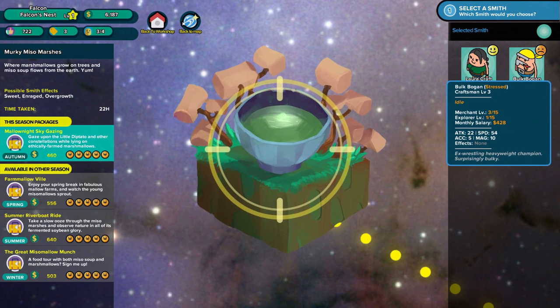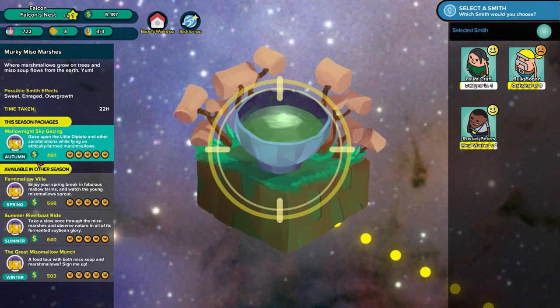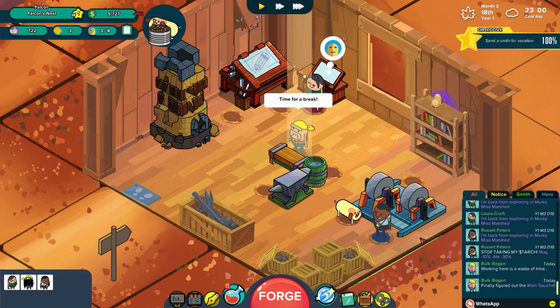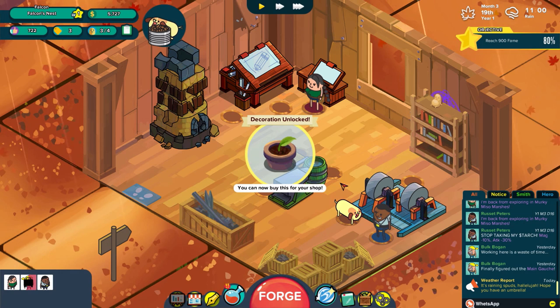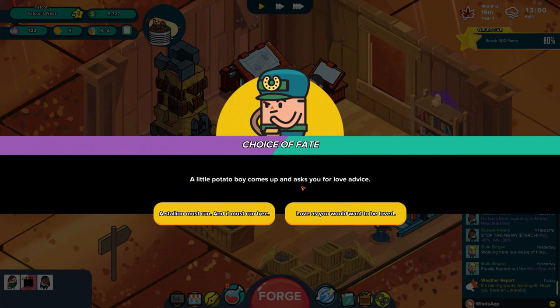Both Bogan is now stressed - suffering a moderate penalty to job performance. Okay, so how do I send them on vacation? Time taken: one day three hours, price 120, rating 505. Interesting - 22 hours for 60 starch with the Murky Me So route. Boak, you need to go. All available in different seasons - spring, summer, and winter each have different ones. Right now for the autumn package: 'Gaze upon the little dip-tato and other constellations while lying on ethically farmed marshmallows.' Both Bogan, you are going on vacation my friend!